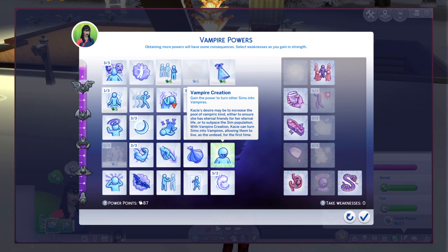Vampire Creation — gain the power to turn other Sims into vampires. It's a minor rank power.